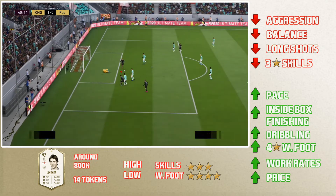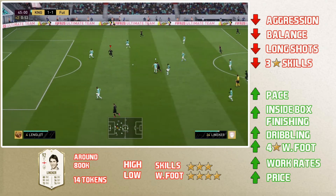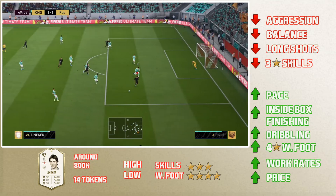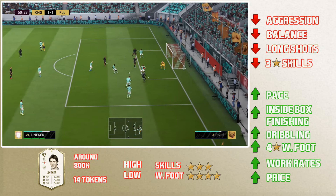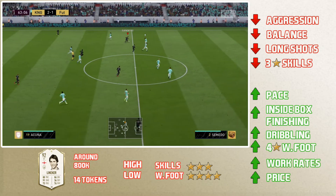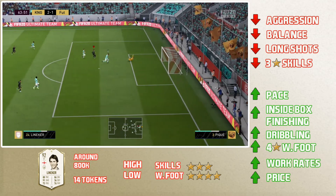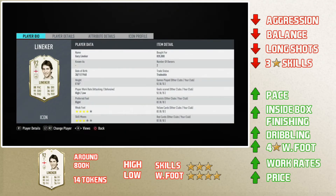One thing I'll mention is Finesse Shots. I didn't want to put it in the cons, but I didn't want to put it in the pros either — it's somewhere in the middle. Sometimes Finesse Shots worked with him very well, other times they didn't, and I think that falls back to the game's finishing being super inconsistent. It was just back and forth, so I didn't know what to think about it.